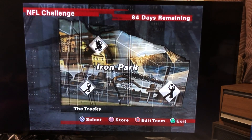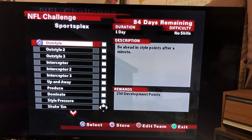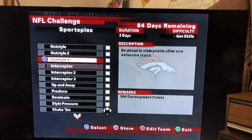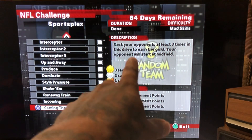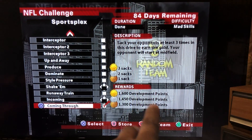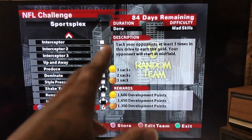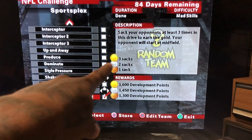Now you back out of there and go to Eagle Heights. Once you get to Eagle Heights, go to Sports Plex and go all the way down. It's gonna say sack your opponent at least three times in this draft to earn the gold, so your opponent will start midfield. One thing you do not do is get three sacks.